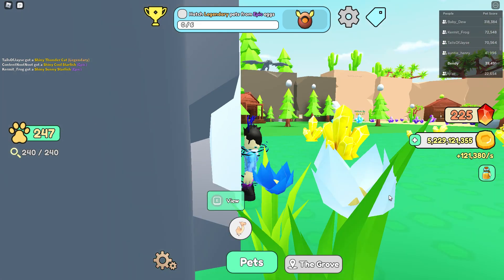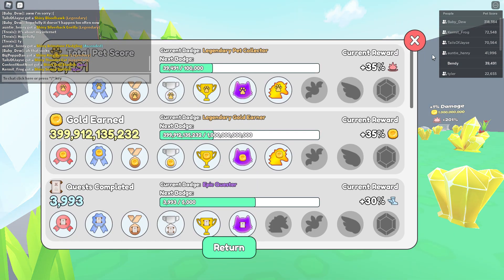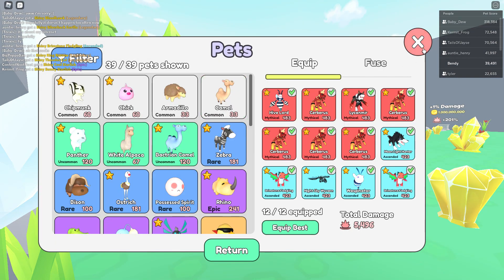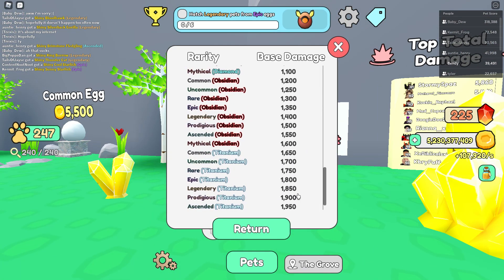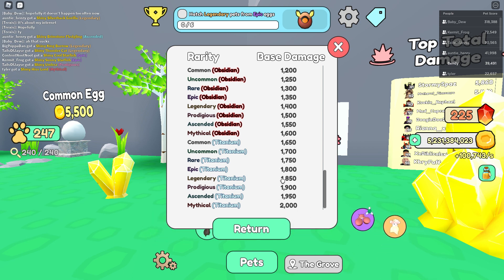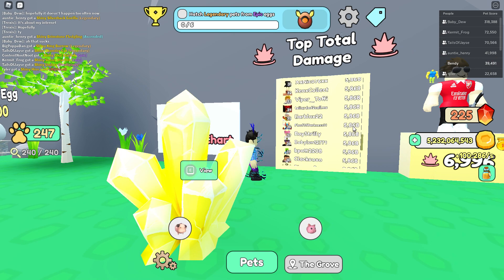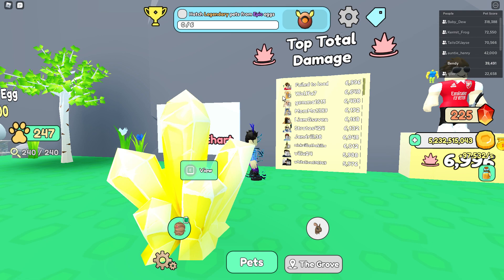If you had a full titanium mythical team, that would be around 23,700 base damage. But this is just the base — it does even more. A plain shiny mythical does 144 damage, but with my upgrades it does 483, which is about three times more. So a titanium mythical would be doing 6,000 to 7,000 damage. If I had just one titanium mythical, I'd be in the top 10 on the damage leaderboard.